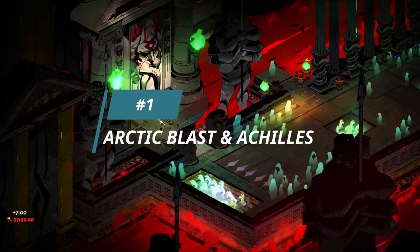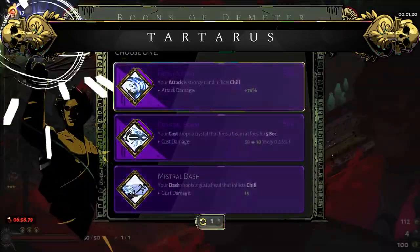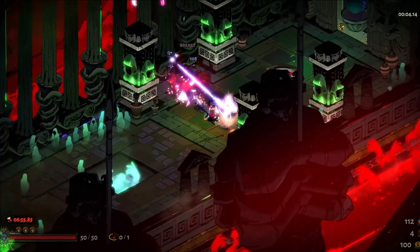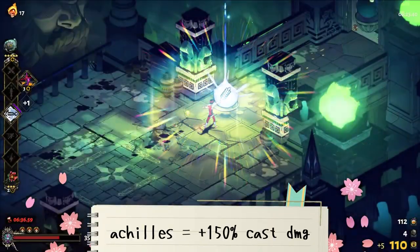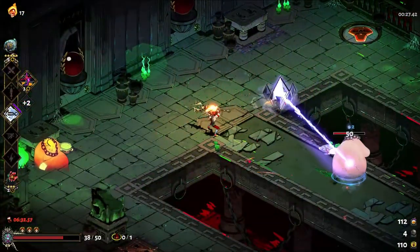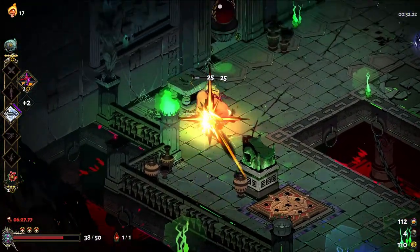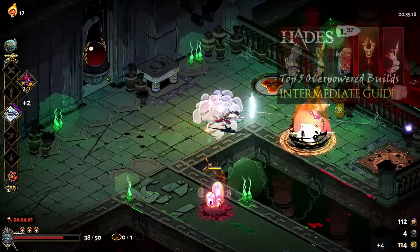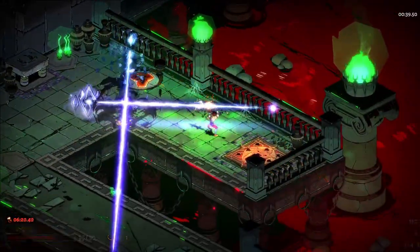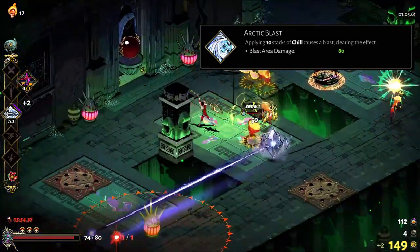First up is the Aspect of Achilles — but Sleet, why Achilles? Its attacks and specials are so slow you're never going to stack enough chill. You're absolutely right, but it's the best weapon aspect for a cast build, and after experimenting over a dozen times I am convinced that chill stacking using Demeter's cast is the absolute best way to exploit Arctic Blast. This time we're building around Arctic Blast, meaning we need to maximize stack building.